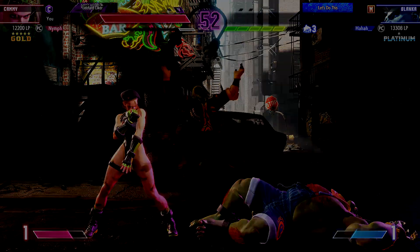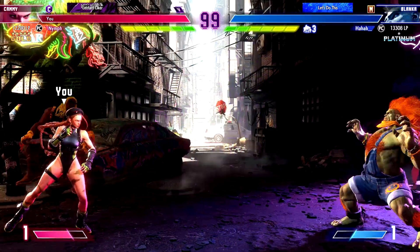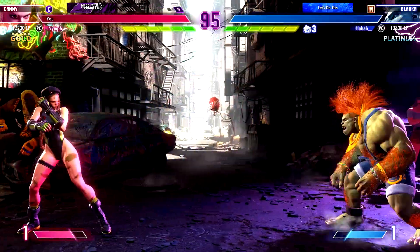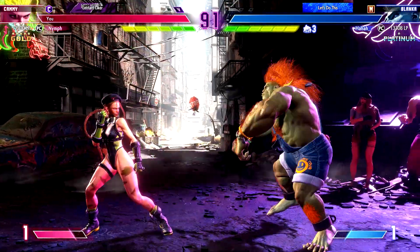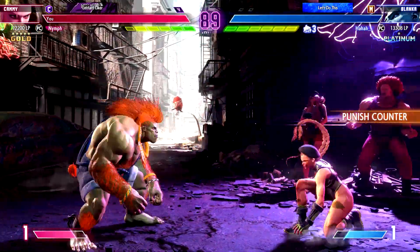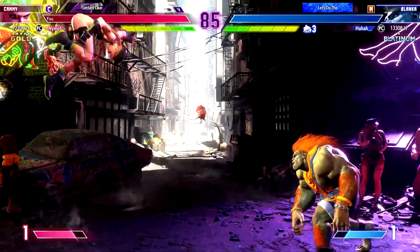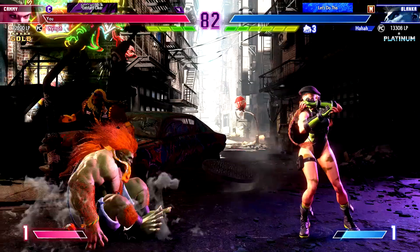That'll give them a psychological advantage. Round 2. Fight. It looks like they're waiting to see what the opponent wants to do first. Things are slow going right now, but we may see someone speed things up soon. They're still feeling each other out. At this range, many attacks can connect if you stick something out — the neutral game is very important.